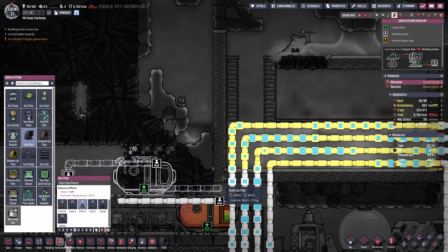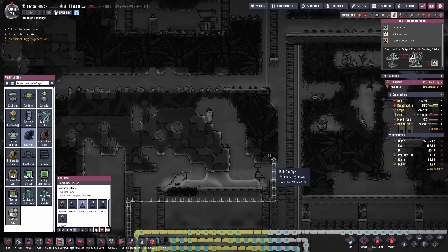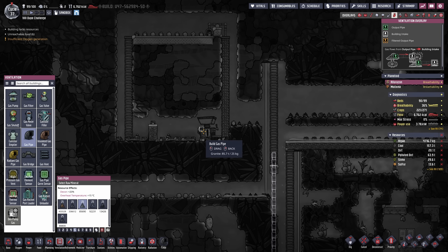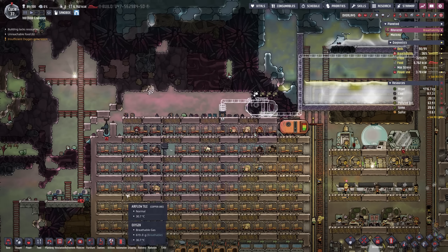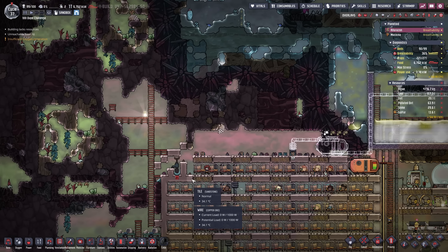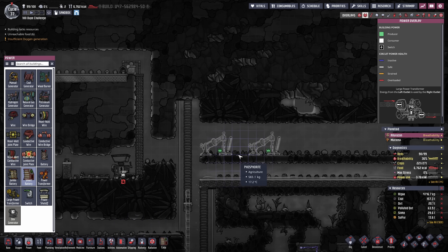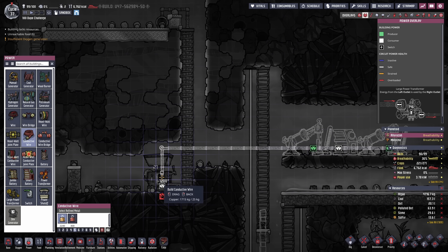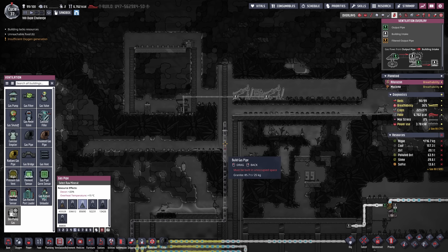From the gas tank I can bring this all the way up and go beneath here, then utilize this part to go all the way up to the metal refinery. I only have 16 beds so maybe this is going to be the last layer. I'm just gonna set up some hydrogen generators here and there together with a smart battery in the center, add some conductive wire, hook this up to the metal refinery, and then hook it up to some automation wire so we can let this get built.